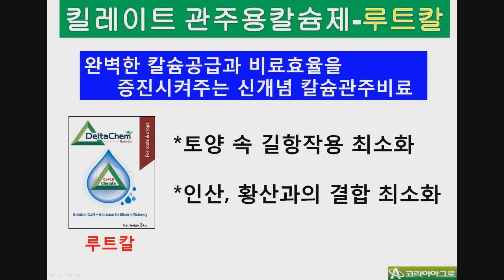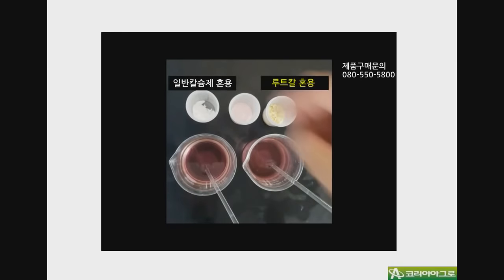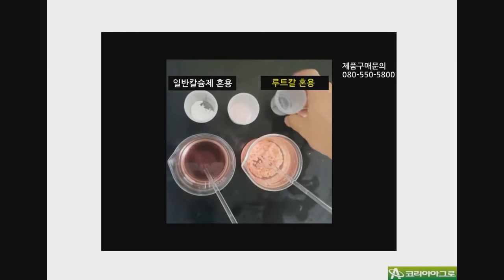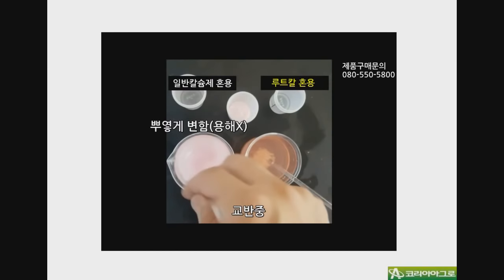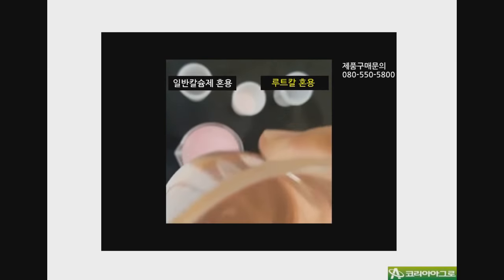질소·인산·가리·황이 함유된 비료를 살포하고 짧은 시간 안에 calcium을 관주해야 하는 경우, 양분의 불용화나 길항작용을 최소화시킬 수 있는 관주용 calcium이 있다면 더욱 효율적인 양분 공급에 도움을 줄 수 있는데요. 바로 루트칼입니다. 루트칼은 양분의 불용화 없이 효율적인 calcium 관주 공급이 가능합니다. 인산 12%, 황 12.5%가 함유된 관주비료 100배액에 일반 calcium제와 루트칼을 각각 용해해 보았습니다. 일반 calcium제의 경우에는 인산과 황이 calcium과 결합하여 뿌옇게 변하면서 용해되지 않는 모습을 볼 수 있습니다. 그에 비해 루트칼은 인산과 황이 함유된 관주비료를 녹인 물에도 calcium이 반응하지 않고 깨끗하게 녹은 모습을 볼 수 있었습니다.